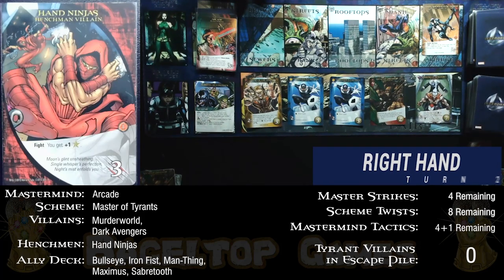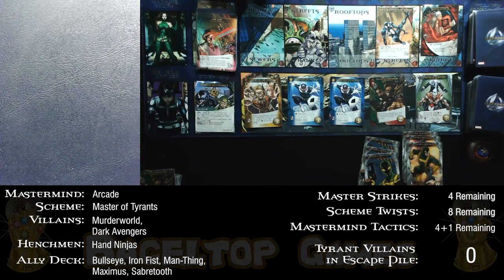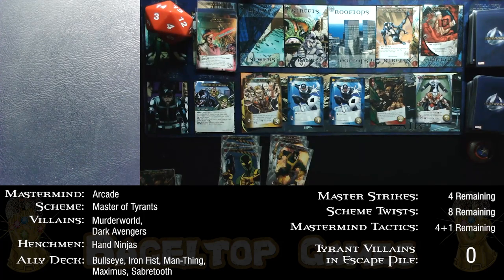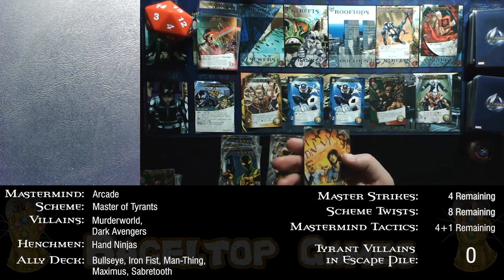Our first henchman villain appears — when I fight it I get one recruit point, but it has 3 attack. The highest priority is to spend 3 attack getting rid of Arcade's human shields rather than fight the henchman. This is another evenly split turn: 3 attack and 3 recruit. I recruit a Madame Hydra for the right side, then spend my 3 attack to rescue a human shield — down to four human shields, and it's a regular bystander.